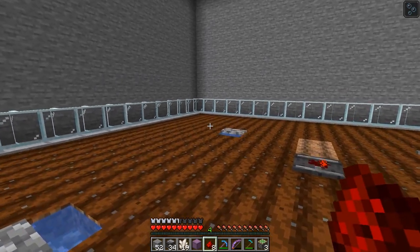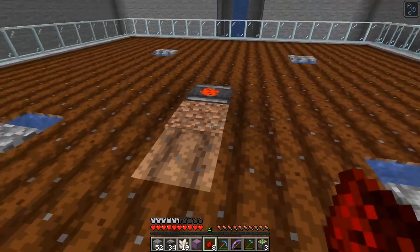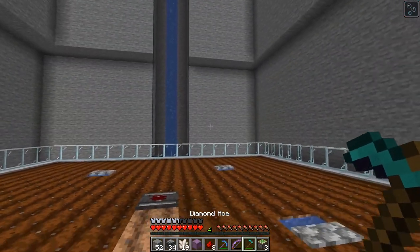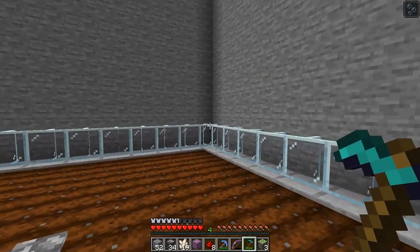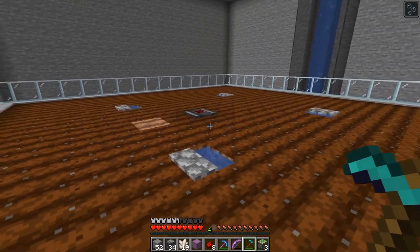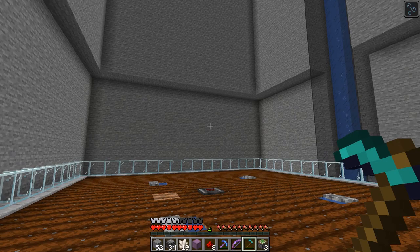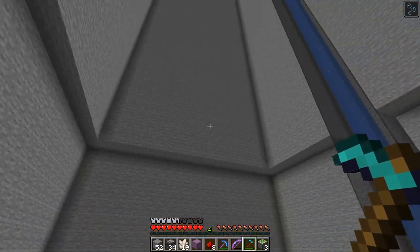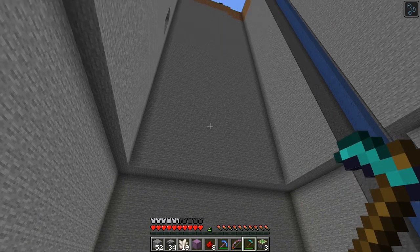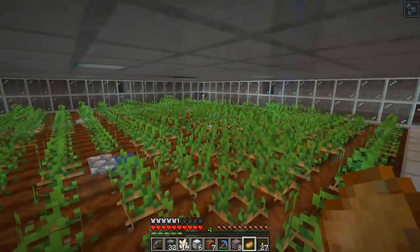Now that I'm in a better state of mind, I don't care that I just trampled that dirt - let's continue working on this. I've got to put on the second layer of glass, put on a roof, install the lights, and then replicate this design another time for either the potatoes or carrots - I'm not sure which level is which. Then I've got to do the wheat and the beetroots, so let's get going.